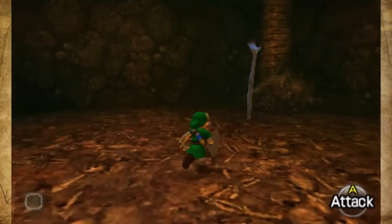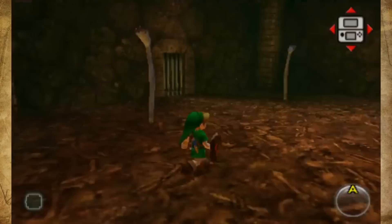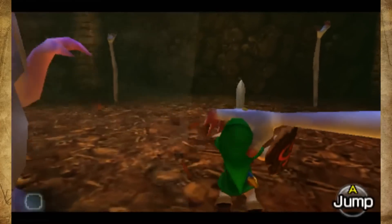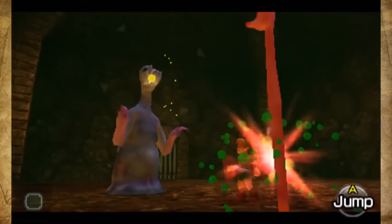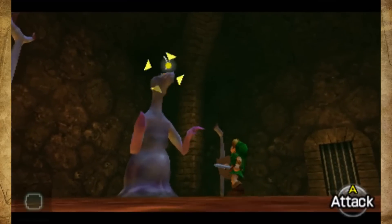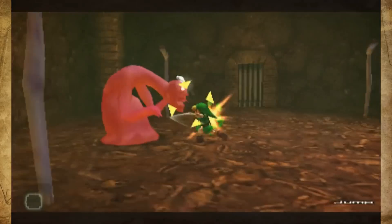Link must first lure the creature to attack him, as its limbs are invulnerable. When Link wanders too close to a hand, it will grab him and hold him in place while Dead Hand erupts from the ground. It will slowly wriggle towards Link, and he will have to struggle to escape the grip before Dead Hand delivers a horrific bite.